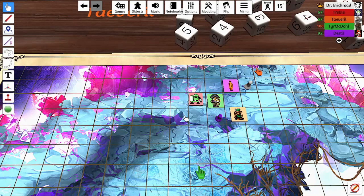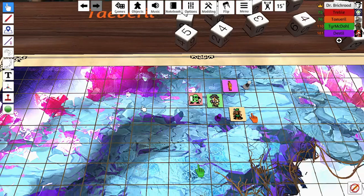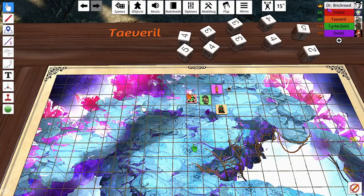The ranger capstone lets you turn a missed attack into a hit once per short or long rest. A player asks whether this applies to subclass features — the DM clarifies it's always base class abilities at level 20 since most classes don't get subclass abilities there. The DM calls a 15-minute break. A rules question is raised: does the Fighter's Extra Attack feature grant a flat extra attack on top of current attacks? The DM confirms yes — you gain one additional attack on top of however many you currently have.